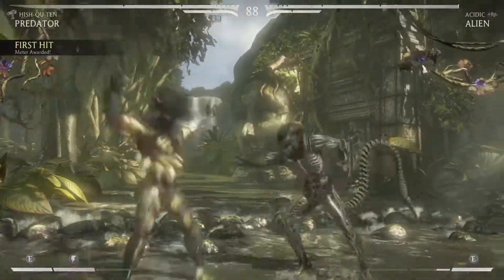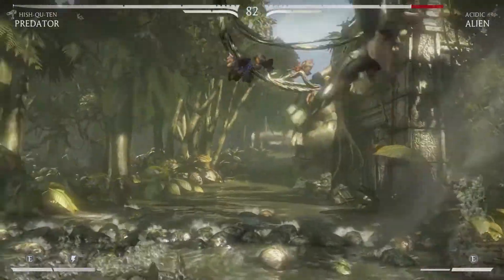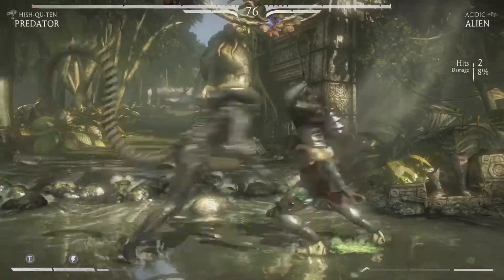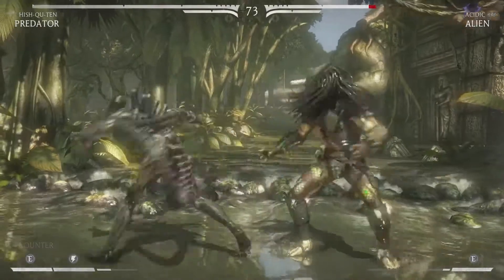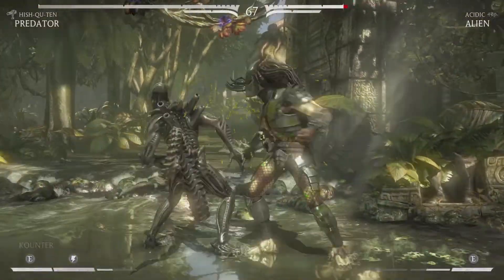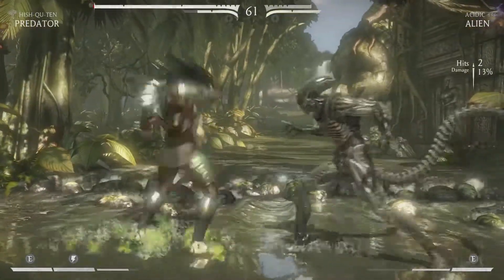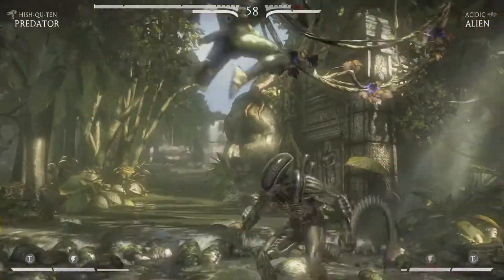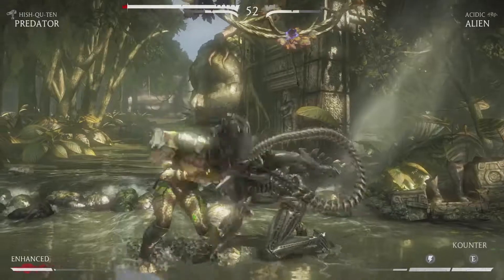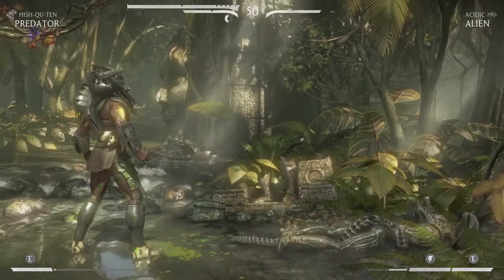Let's kick his ass! Come on, fight me! How much more do you want? How do I block? Oh, he's spewing out acid at me - that's bullshit. How do I use my spear? Down right - the Predator wins! Fuck that shit up!